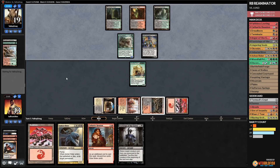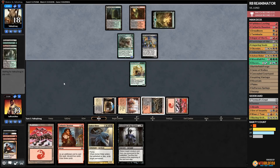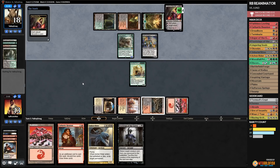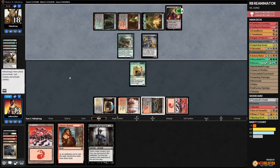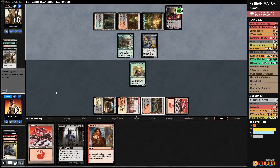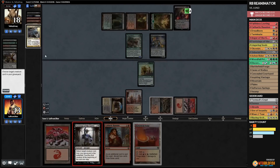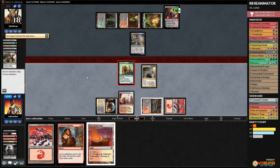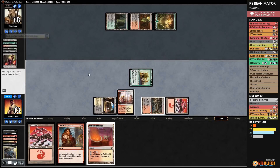We have a 6/6 that our opponent can't easily kill. We're still at 13 and definitely in this game even with Ooze. Opponent cracks Catacombs — great time to have Liliana tick up and let us discard Ashen Rider. Liliana ticks up, we discard Ashen Rider. Opponent has a Fatal Push but passes. We cast Footsteps of the Goryo on Ashen Rider, killing Tarmogoyf, and Woodfall Primus attacks Liliana.